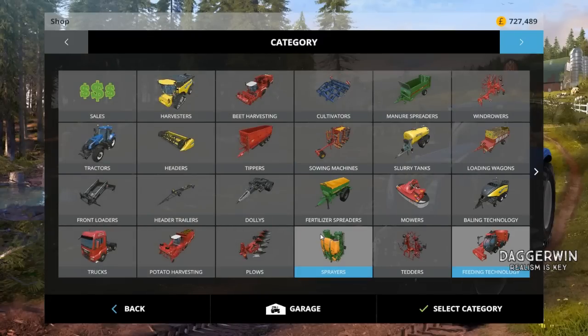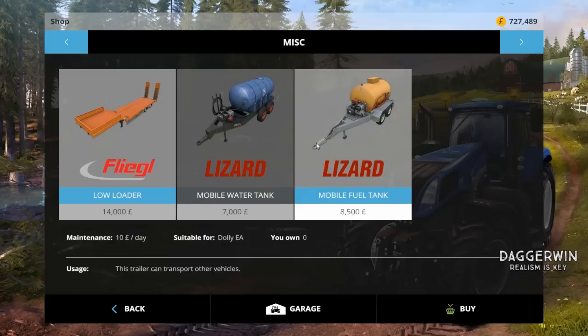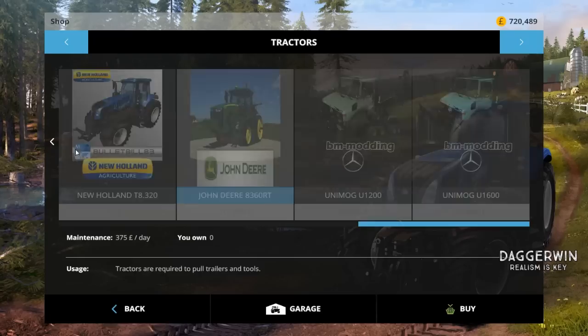So we need to buy the water bowser — I think it's in miscellaneous. Yep, mobile water tanker. And we may as well buy the John Deere as well. Now I don't know how good this is — it may be amazing. £217,000 — so it better be good, because that's a lot of money.